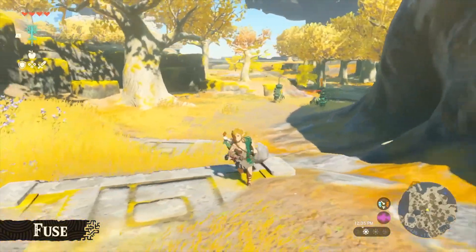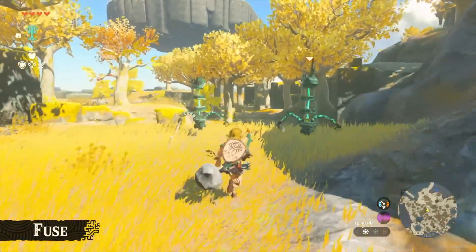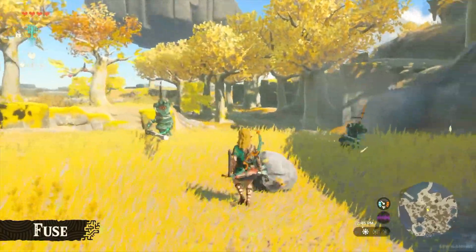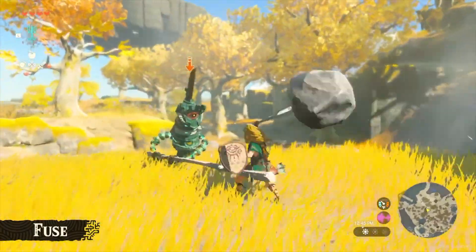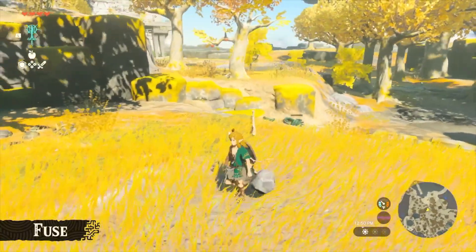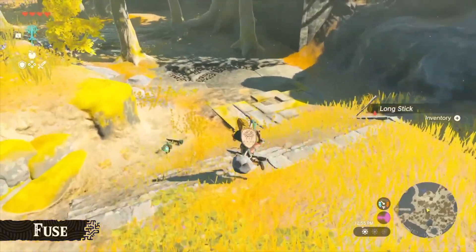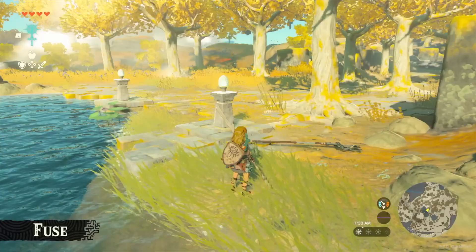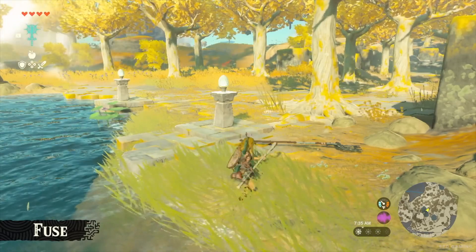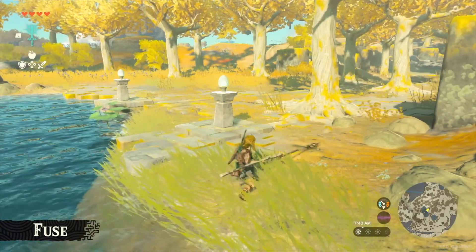Let's take on another Construct with this fused weapon. We're dealing with two of them at once. We beat one! The weapon's attack has definitely improved. The other branch broke, but this weapon has much better durability. You can do all sorts of things by experimenting with the Fuse ability. You can fuse two weapons — for example, if we take this long stick and fuse it with a pitchfork, we can create a weapon with a much longer attack range.